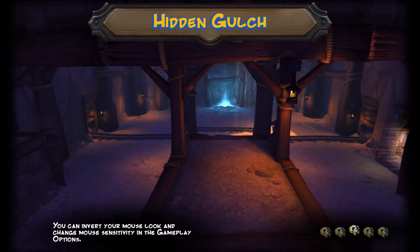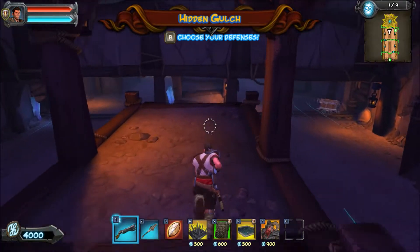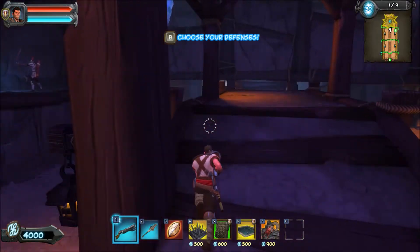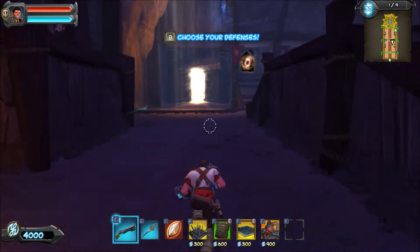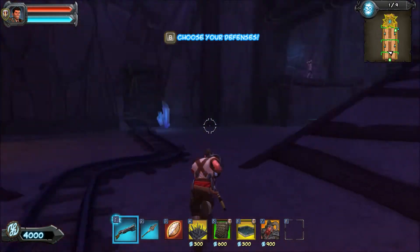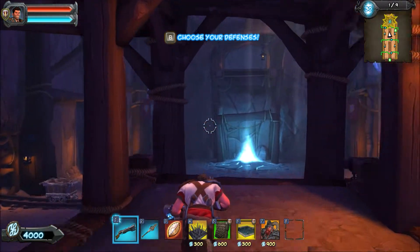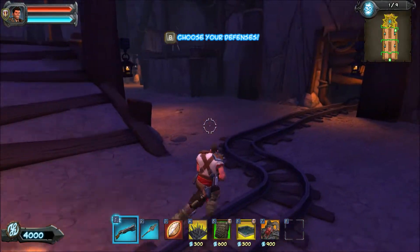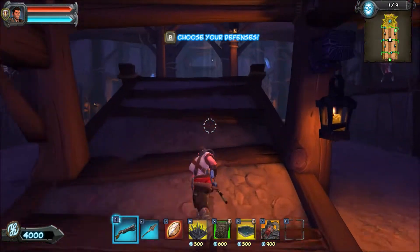We're on the level Hidden Gulch. This level looks pretty simple. We have this main area — there's technically like three different paths, I guess. They can go up the sides here, go on either side, and they can go up here.